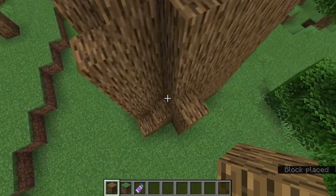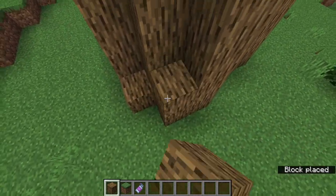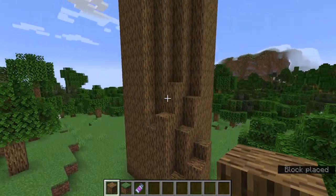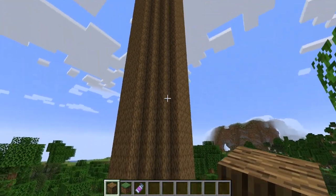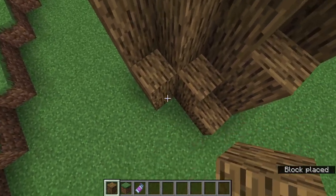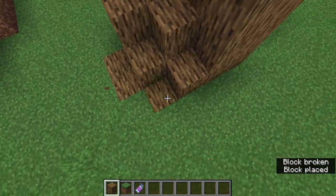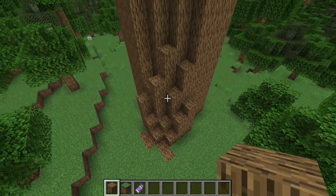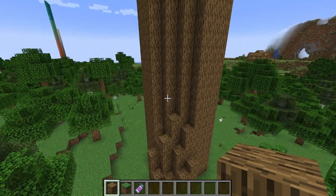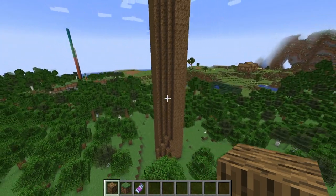After that, we'll eventually be able to add stairs and slabs, but we want to do that towards the end of the tree. By then you should already be almost ready to add your leaves. You can also replace some of the ground nearby — trees do push up the dirt — you can even add some coarse dirt nearby.